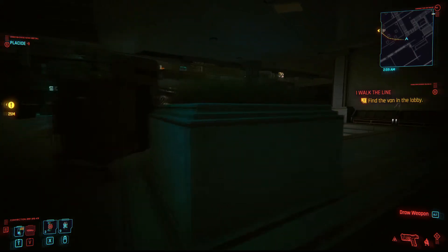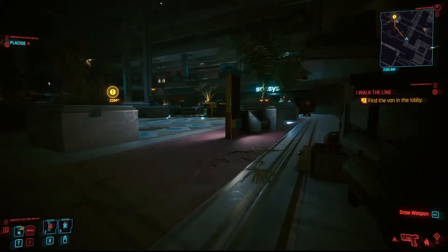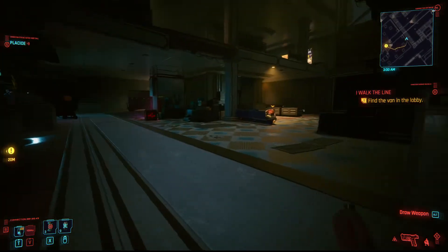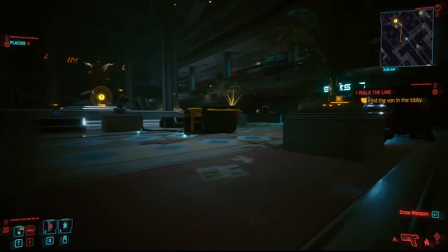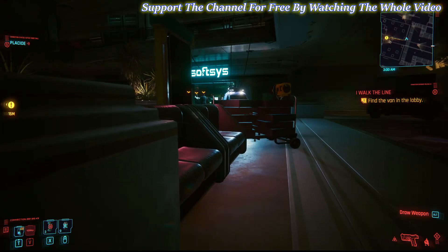So I'm back in the same area and I restarted. Your guide is telling you to go to the left right there, which there's nothing there, right? Once you pass a certain spot here, it'll switch over to the van, which is right in front of me. And you're actually supposed to go over to the van.